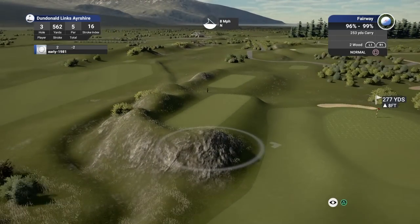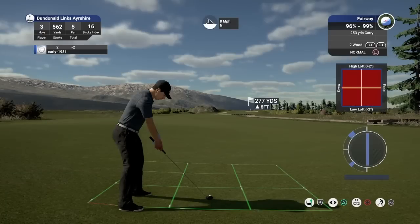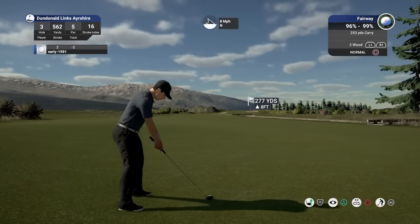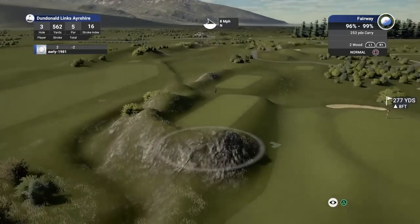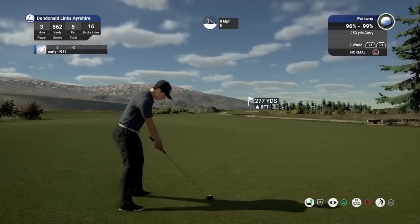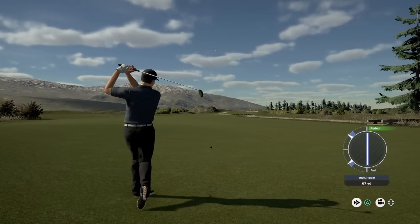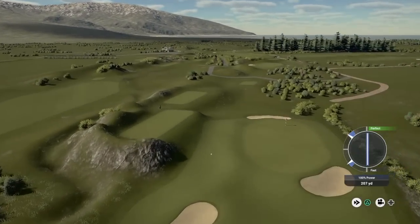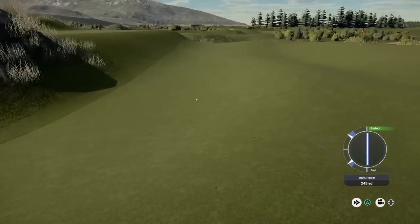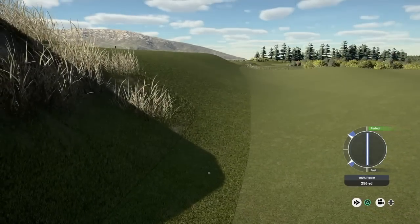With that eight mile per hour wind and the height the two-wood will go, I'm really aiming way over here. This is not a percentage shot — the percentage shot would be clubbing down. This is an aggressive shot; I'm relying on the wind and the slope. It's a great strike. Just trying to kick off this bank — the wind is not taking me round enough, but we are going to find the fairway or light rough. Second best option — we avoided the bunker.